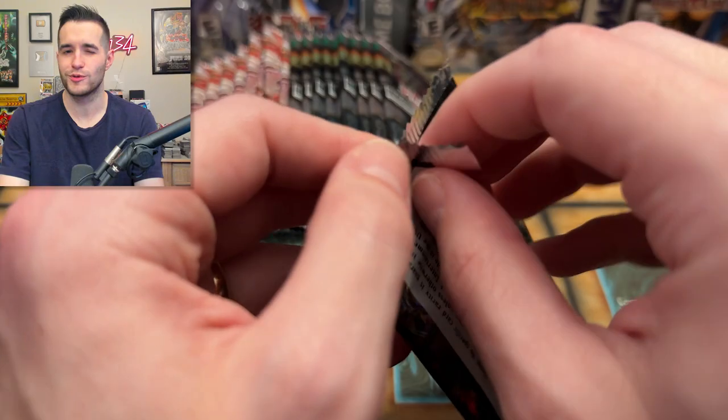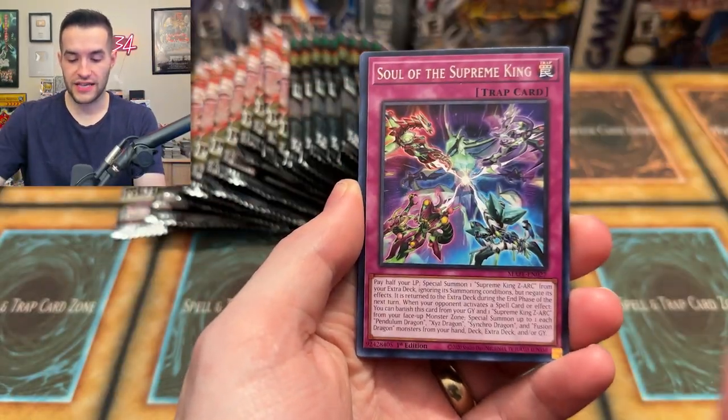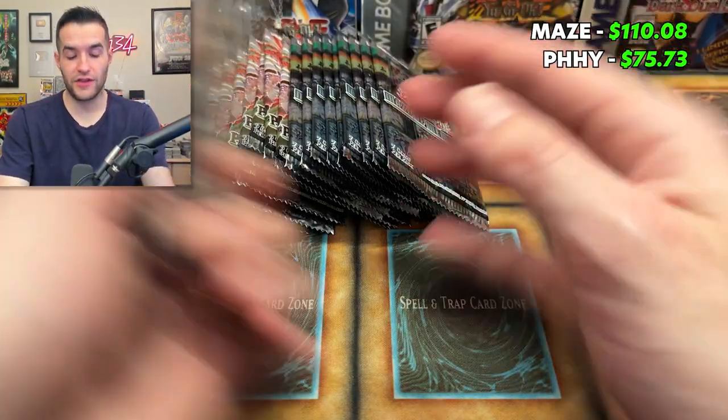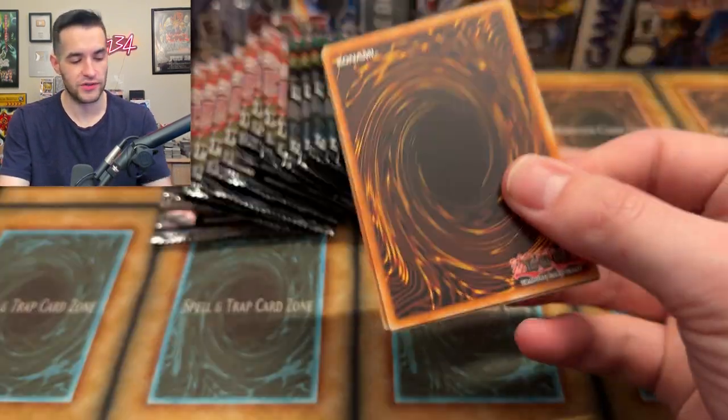Another secret rare - Gravekeeper's Inscription! I was trashing that one a little bit the first time and people were like 'this card's almost broken' and I was like, almost broken, interesting. Blackwing Zephyr, Soul, Supreme King - Ruxian special to the side. Beast - I messed it up, it's been a while. I've been doing better than yesterday though, guys - yesterday was almost every single pack.